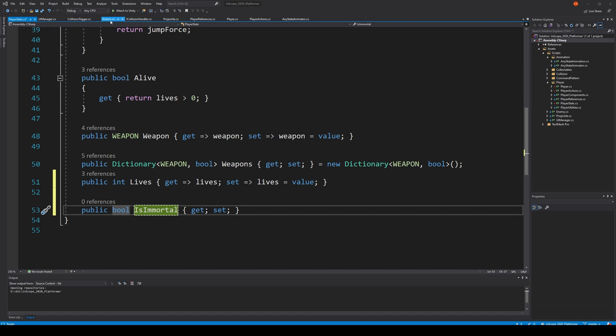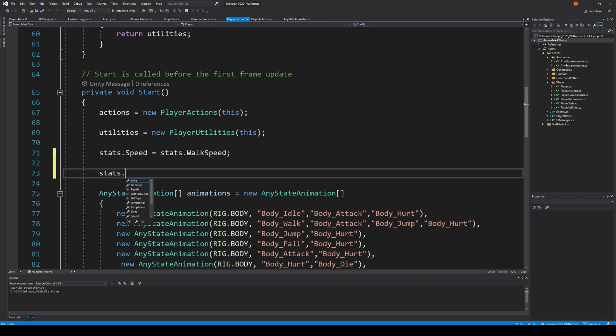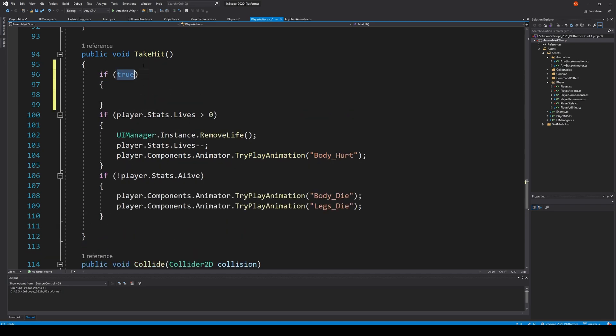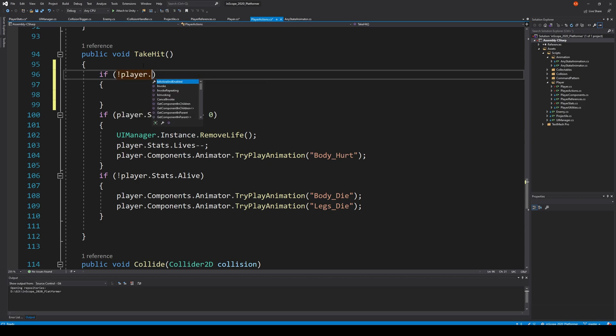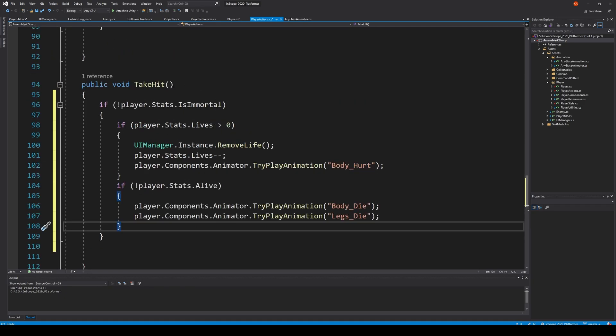First of all we can go into our player and in the Start method we say stats.isImmortal = false, so we're not immortal when we start the game. Then we need to make sure that whenever we take damage, we can't take it if we are immortal. So we go to player actions, find TakeHit, and right here we make an if statement: if we are not immortal, then we do all of these things.